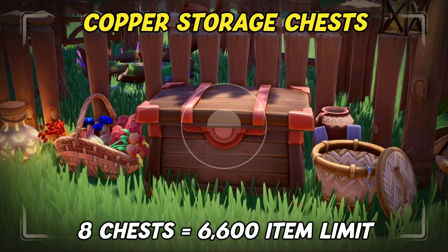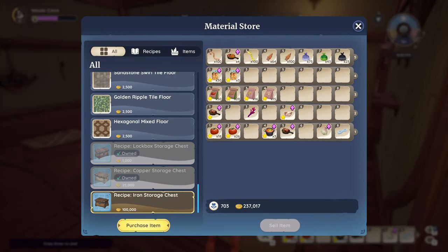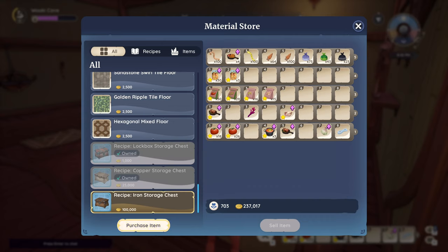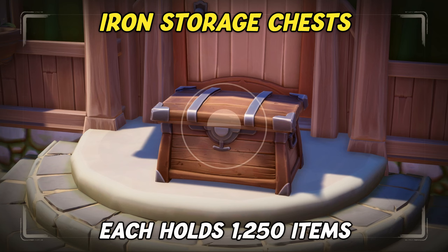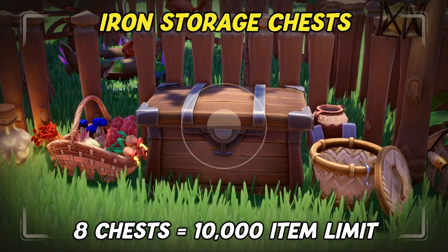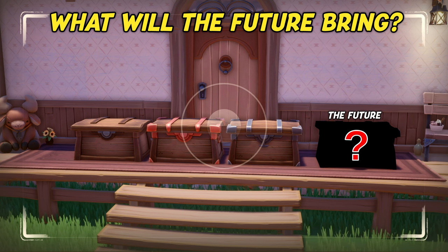We'll show you an overview of all available chests and storage totals at the end of the video. The second crafting recipe is for the iron storage chest and costs 100,000 gold. This might seem like a crazy amount if you are new to the game, but you'll get there eventually. One iron storage chest can hold 1,250 items, which if you craft eight of them gives you a total general storage of 10,000 items. At this point in time the iron storage chest is the biggest storage chest upgrade available, but we are sure the devs will add more storage options later throughout development.